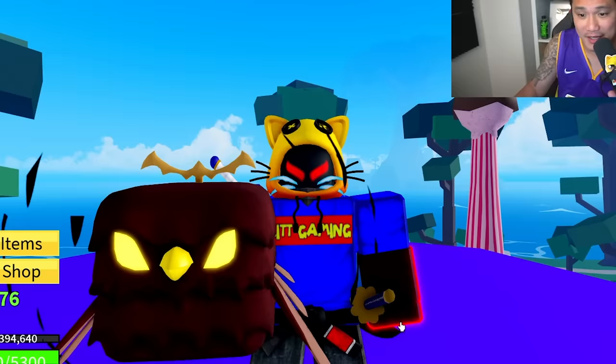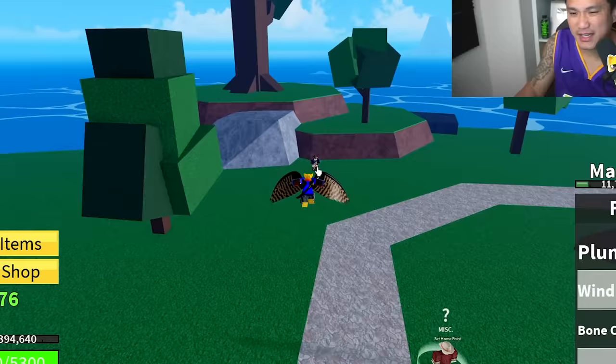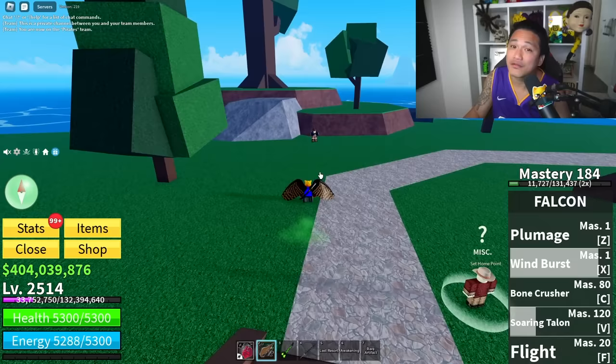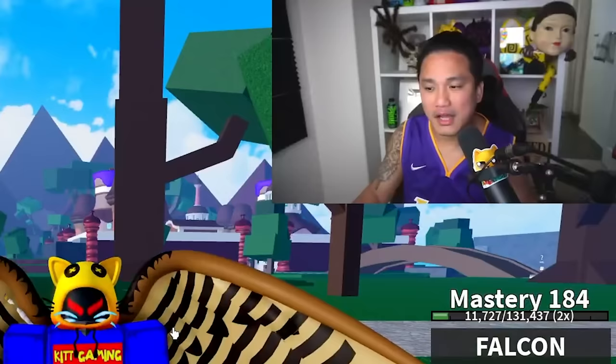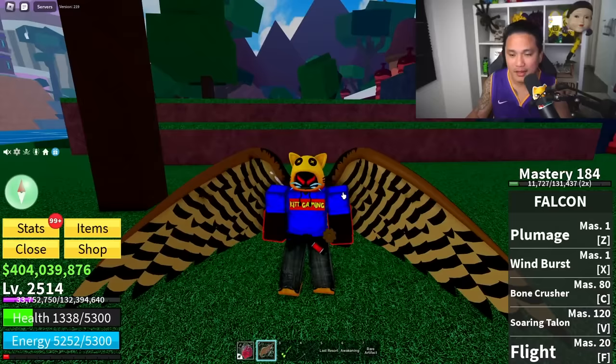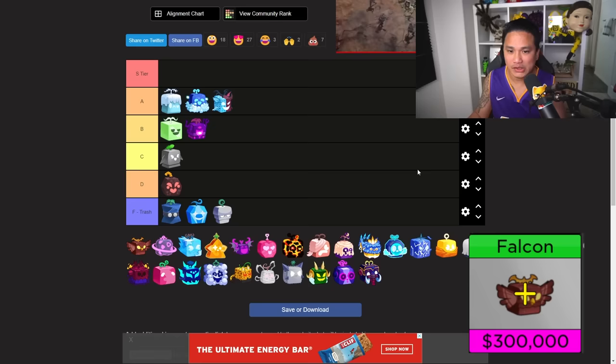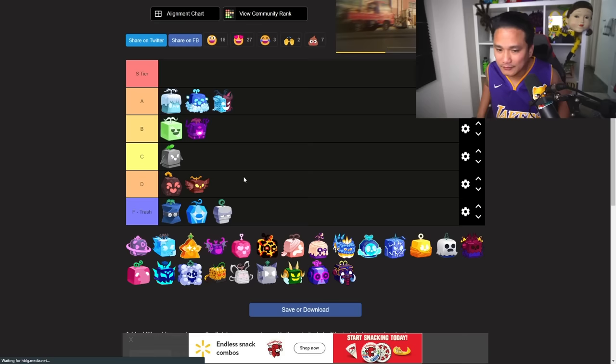The next fruit model looks pretty cool — it's flying. But before you can use the skills you've got to use the Plumage, then you got the Burst. It's not good for grinding, but some people use this as their main fruit for PvP, so PvP-wise it's actually good. Grinding-wise it's bad. The trading value for Falcon is pretty much non-existent, so even though it's bad for trading and grinding, I'll give it a letter D — it can't be trash.